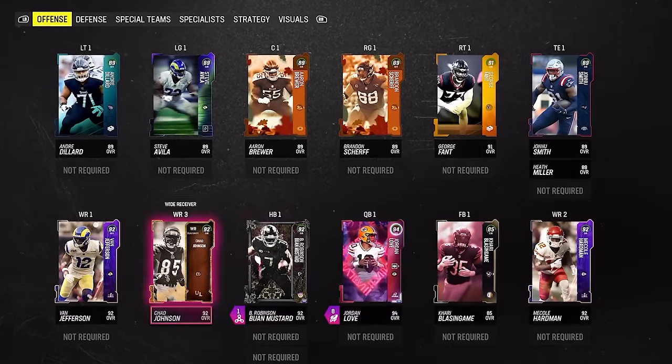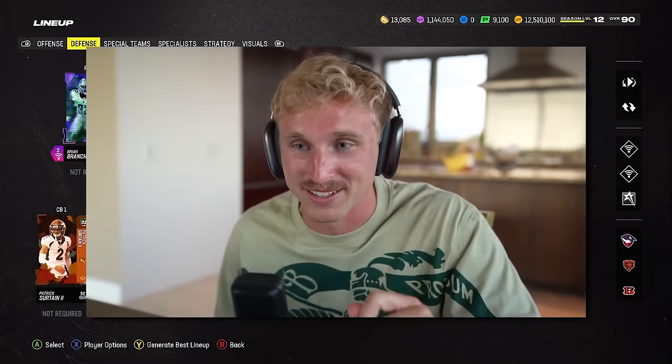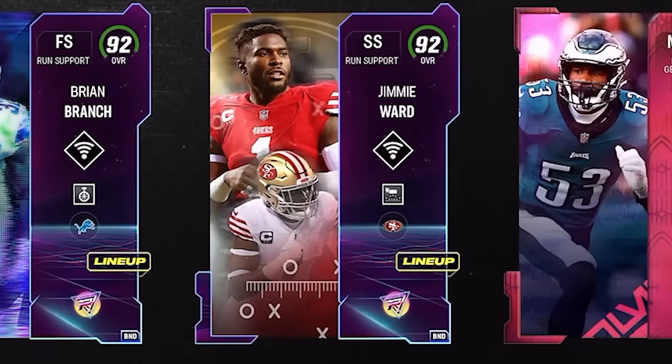I am so excited with how this team turned out. Here's a quick overview of offense. Keep in mind, as I'm recording this, it is possible to have 98 overall teams — so you can't have a true 99 overall team but you could have a 98 overall team. Even with an eight overall difference, I think our team stands a chance. The full budget team is assembled. Top five: Jordan Love, Bijan, Brian Branch, Jimmy Ward, Shaq Leonard. A hard 90 overall. I almost forgot my roots — I've been doing all these pack openings and crazy videos and forgot how much I love just building a budget squad. This throws me back to Madden Mobile.